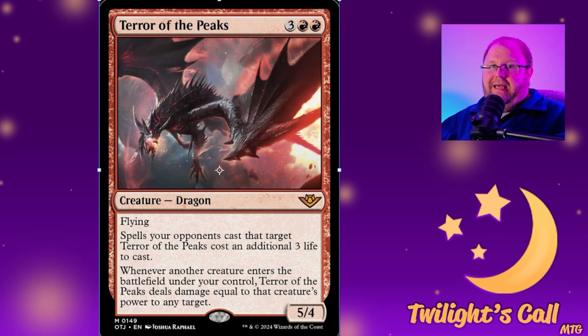Speaking of expensive, we have a much-needed reprint: Terror of the Peaks for three red red — a 5/4 dragon flyer mythic. Spells your opponents cast that target the Terror cost an additional three life to cast. Whenever another creature enters the battlefield under your control, Terror of the Peaks deals damage equal to that creature's power to any target. This card is currently $45 as of this recording.